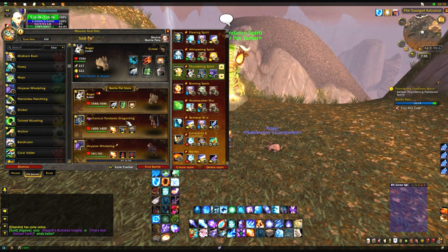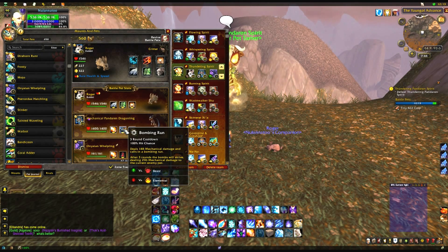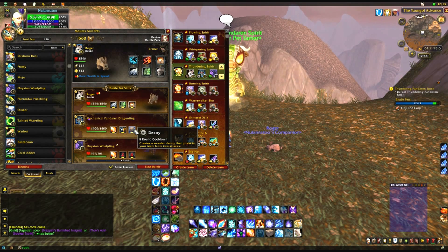The second pet is a Mechanical Pandaren Dragonling with breath, bombing run, and decoy. The third slot is for your level one or higher carry pet.